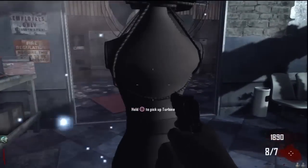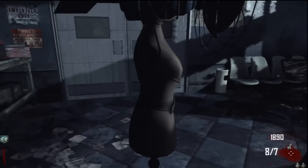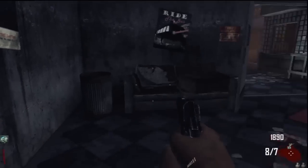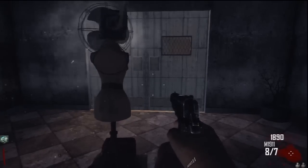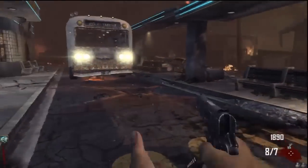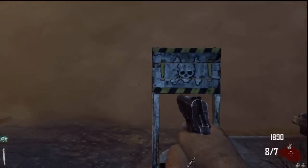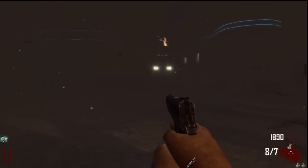I always make sure I pick this thing up and carry it with me — it's very important because this isn't the only area where we're going to need it to open doors. So I always make sure I pick it up and take it with me, otherwise we might not be able to get the bus parts further down the line if you're going for the other trophy. So here's the marker, the boundary marker — we're going to go ahead and go past that, and it won't take long.